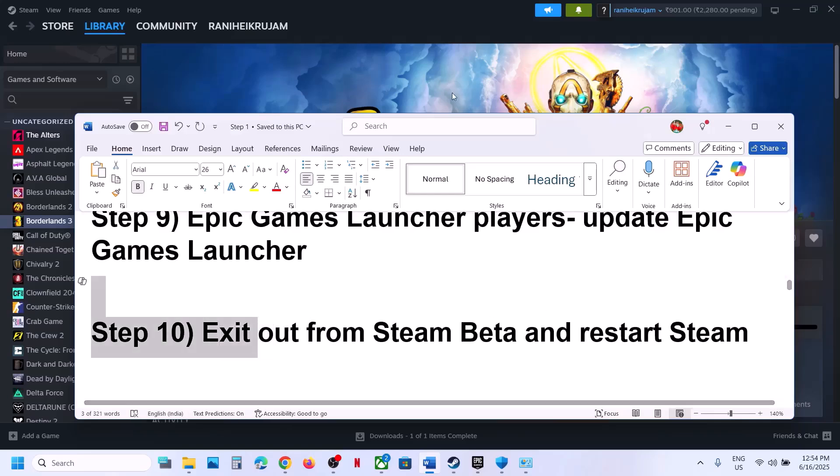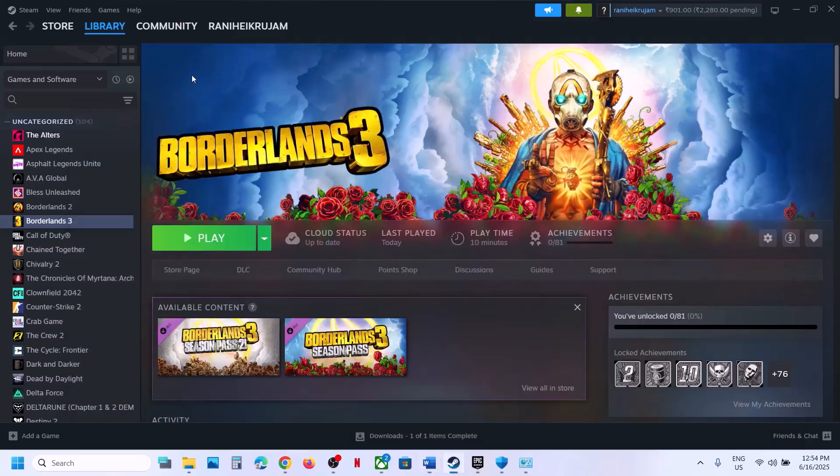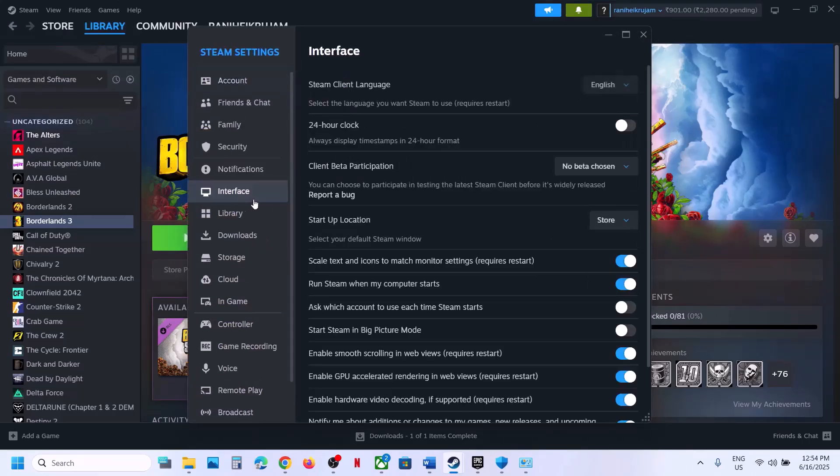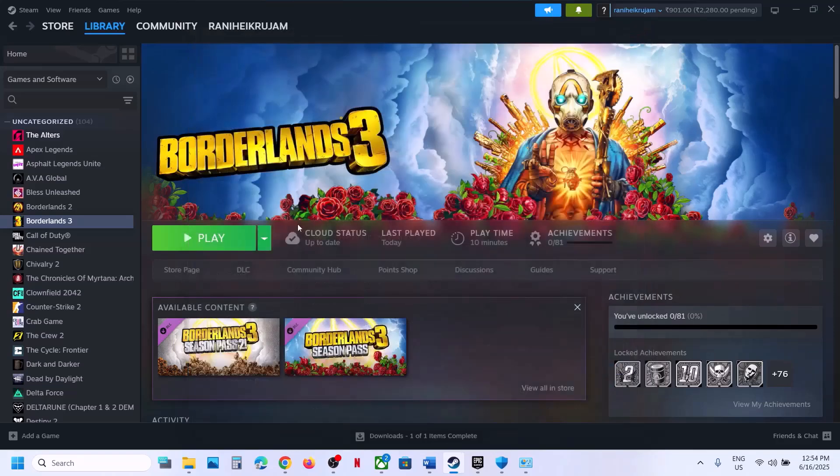The next step is to exit the Steam Beta. Go to Steam > Settings > Interface, and under Client Beta Participation select No Beta Chosen. Then close and restart Steam and check if the game launches.